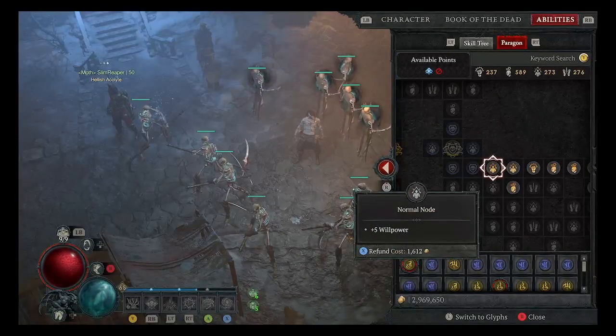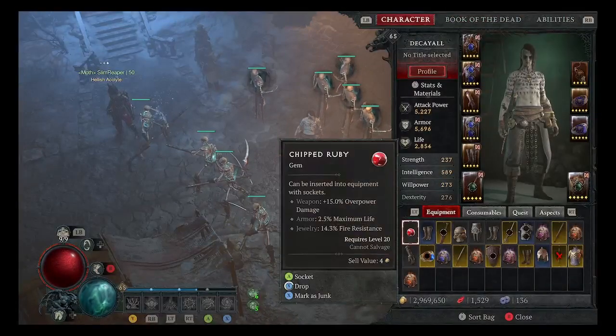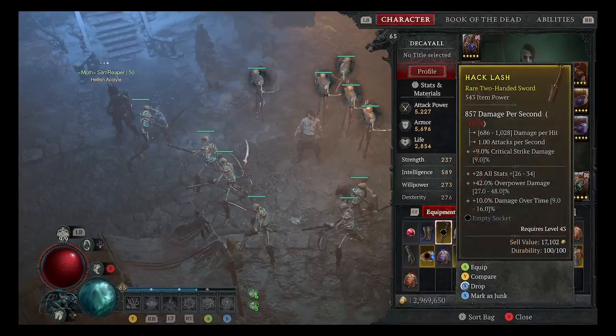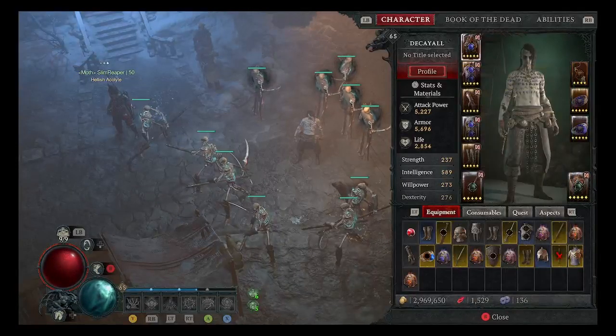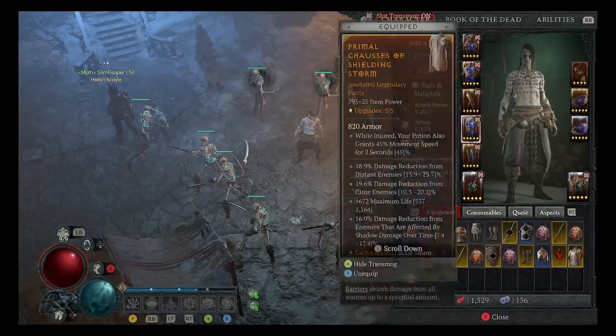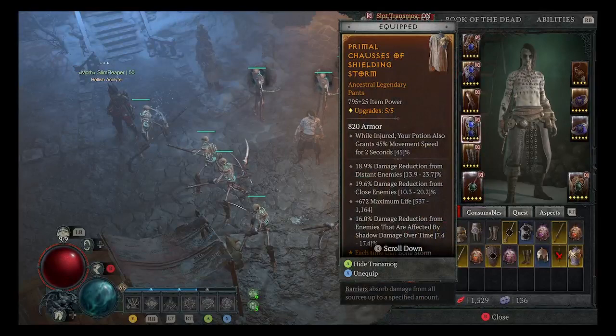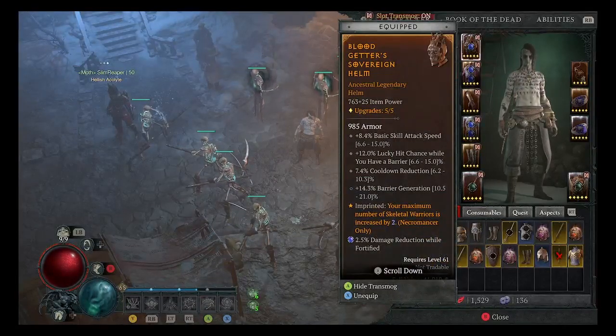So that's your skill tree and paragon boards with the character. As you can see, you can upgrade your gear — most of it five times, some only four times. For gems, I haven't unlocked the next tier of gem yet, so I don't have the highest gems socketed in.